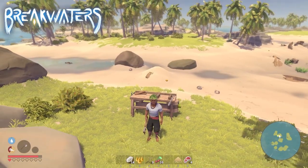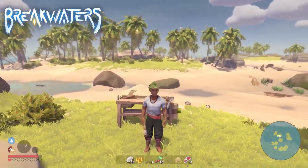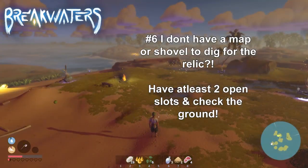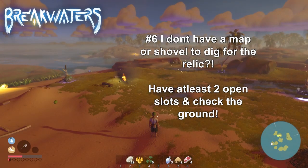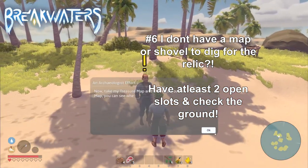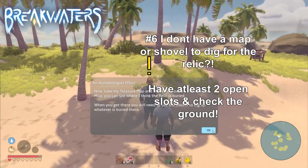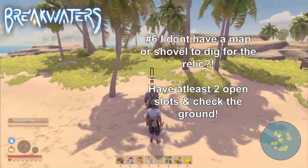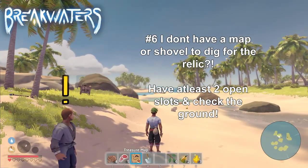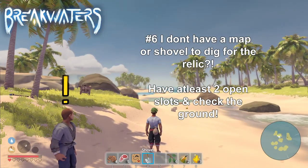Those 5 were the most asked questions and mistakes made so far. Let's move on to some other minor problems players had. For example, at number 6, I don't have a map or a shovel to dig for the relic. When you accept the mission the quest giver will give you, you will get a map you have to use and a shovel to dig for the relic. If you don't have the inventory space, it will drop on the ground and the shovel and the map might get lost.